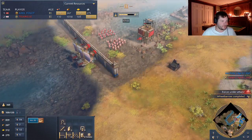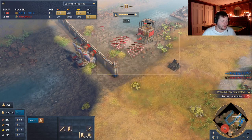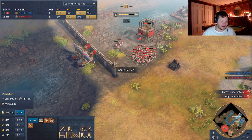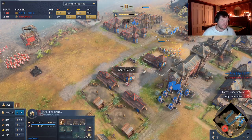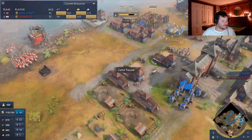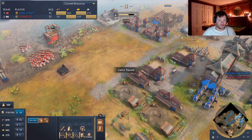My opponent brings in the attack and here are the galleys - he should have done this a while ago. Look at the count: 85 villagers, 25 military. I stopped making military to get up to Castle Age - I could have kept going. He has 118 units: 63 to 55. I have 20 more villagers. This is a huge army - this is scary. This is real scary.